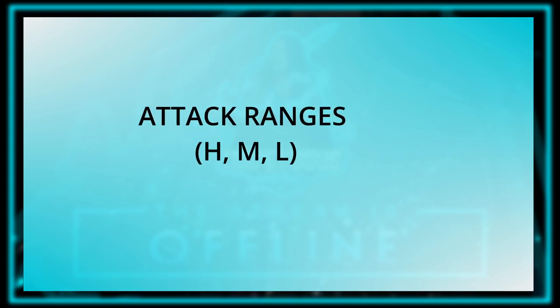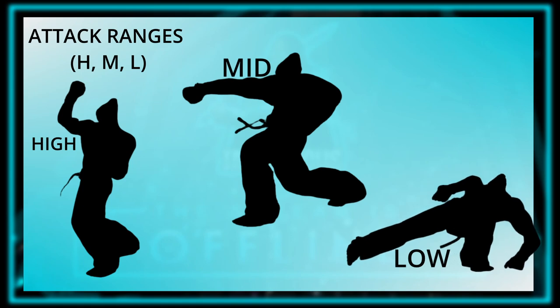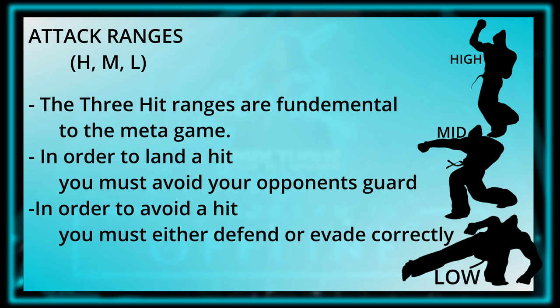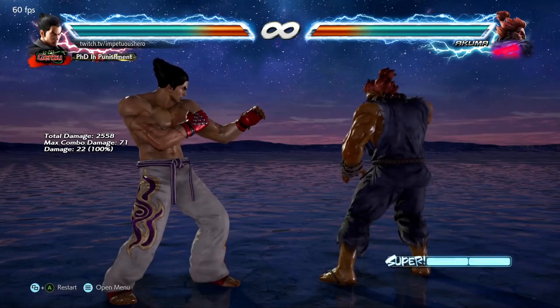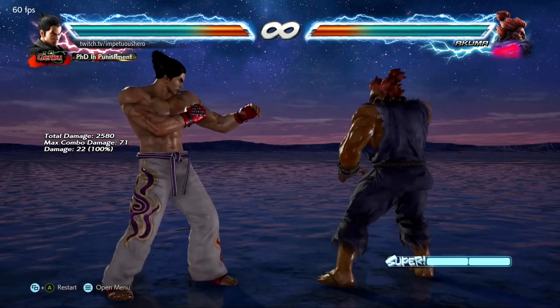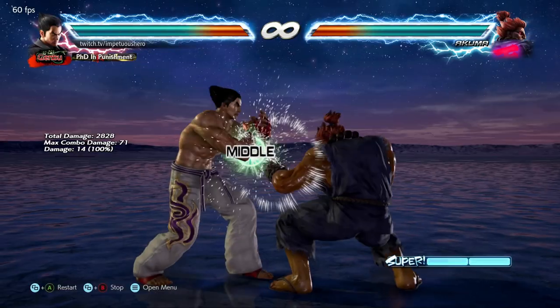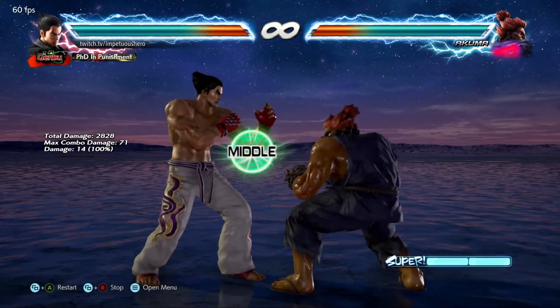Attack ranges. Most attacks in Tekken fall into three main categories: high, mid, and low, along with a small group of moves called special mids. A large part of all interactions in a match revolve around this mechanic. Highs can be blocked by standing or evaded by ducking. Mids can be blocked by standing but will hit a ducking opponent. Lows must be blocked by ducking. Special mids can be blocked while standing or ducking. Both lows and special mids can be low parried.